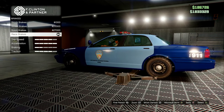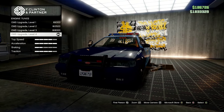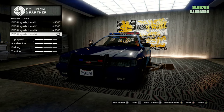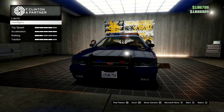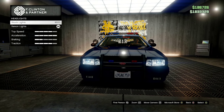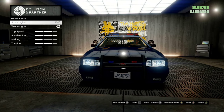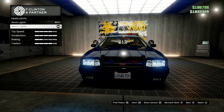Brakes: race brakes, $30,000–$35,000. Engine upgrade: EMS upgrade level 4, $25,000–$40,000. Lights: I have Xenon headlights — these are going to cost you maybe a grand or more and can be unlocked at rank 21.